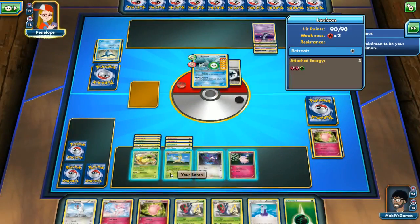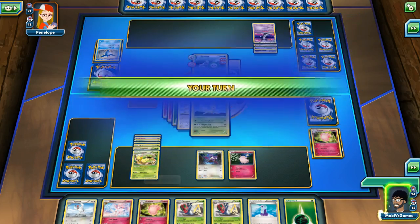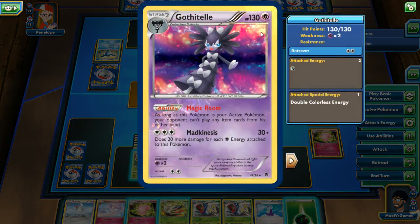Moonblast. Magical Leaf should be able to kill him with one hit. Then next turn we can use Wafting Scent on his next card. Let's look at this — Gothitelle, Stage 2, Magic Room: as long as this Pokemon is your active, I cannot play item cards. Whoa, that's pretty scary. And Mad Kinesis — 30 damage plus 20 more for each Psychic energy. Right now Gothitelle only has some regular energy, so it's just going to do 30 damage.